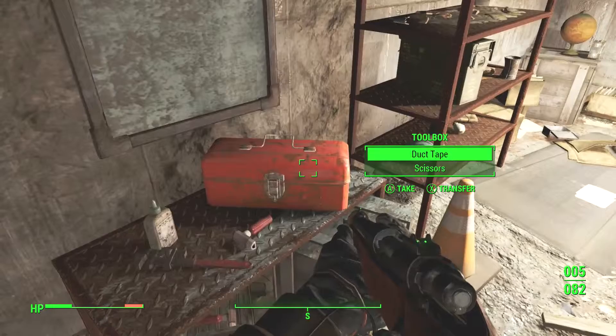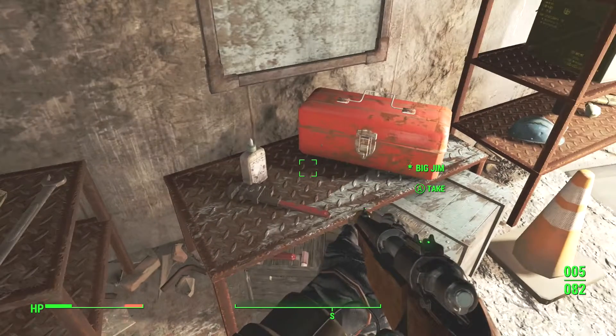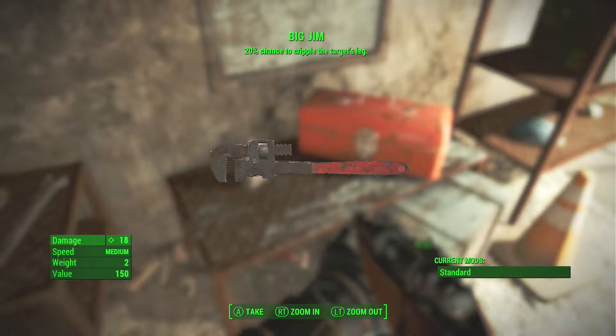The Big Jim is right here on this table next to the toolbox. There's jet and then there's the Big Jim. I picked it up and it's this big monkey wrench. And that is it - that's the Big Jim right there.